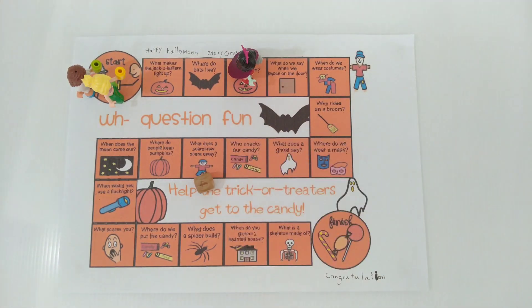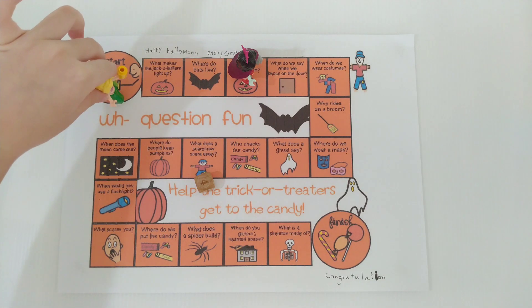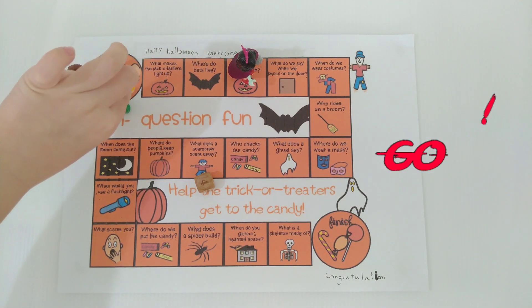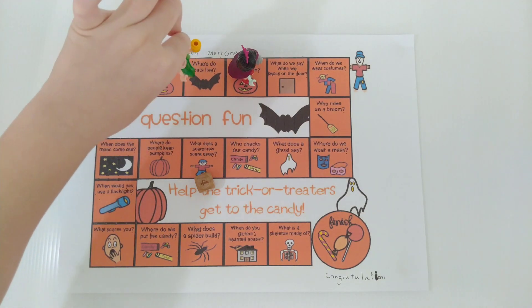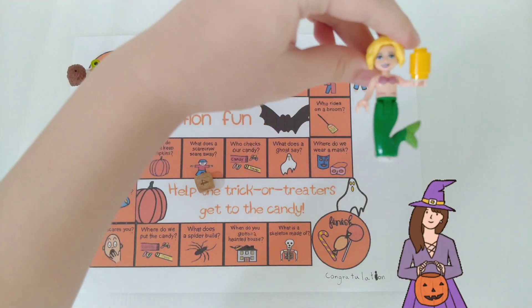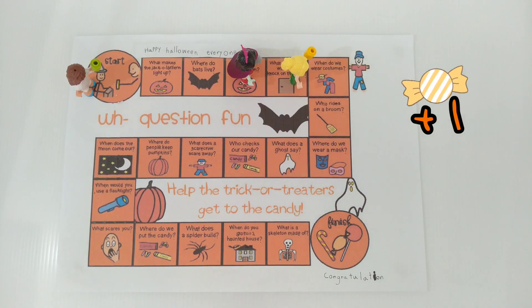Now it's Stephanie's turn. Stephanie rolls 4. Come on, move Stephanie. So Stephanie, what do we say when we knock on the door? Trick or treat. Good.